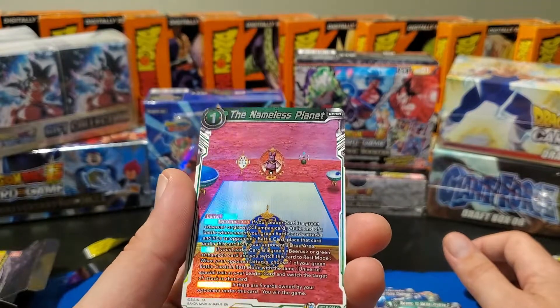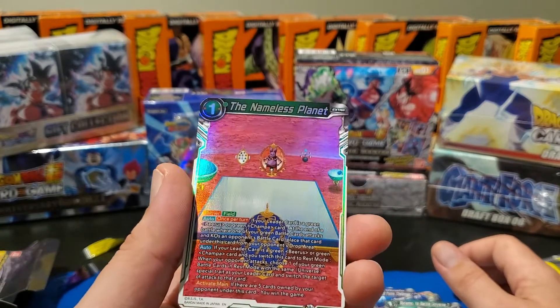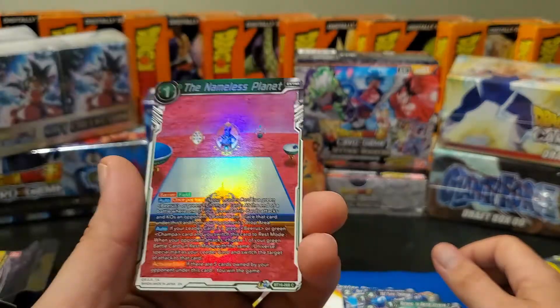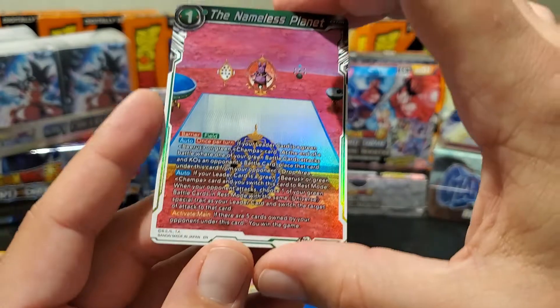We've got Tomo, and hiding behind Tomo is 'The Nameless Planet.' That's a pretty cool artwork — when they go to fight that pre-tournament, just between the two gods, Beerus and Champa. That looks pretty nice. The artwork's just so clean, guys — good quality control.